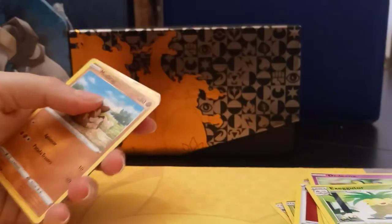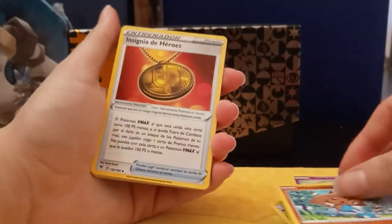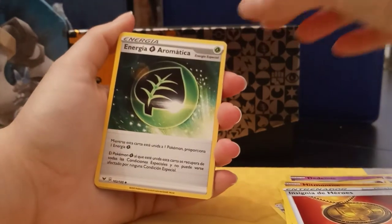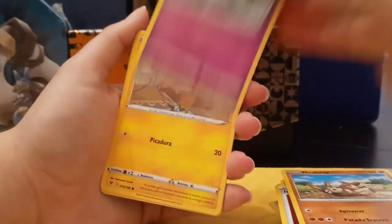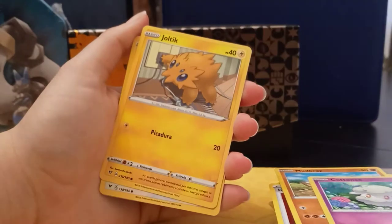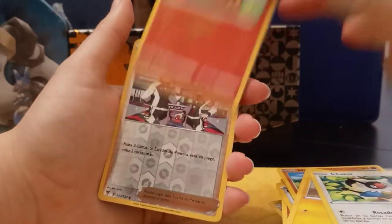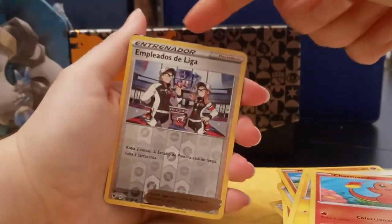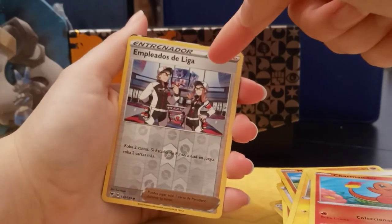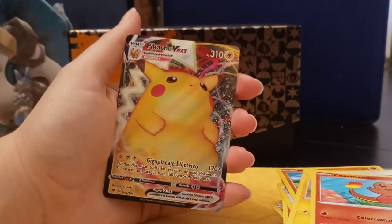Let's open up this one. One, two, three to the front — get rid of the psychic energy. Hitmontop again with BD in the back. Insignia de Eros again. Mudbray, Cotton, Joltick. Charmander frolicking in the field and — oh look at that, probably gonna get a good card. Empleados de Liga as a reverse and no way — another VMAX!